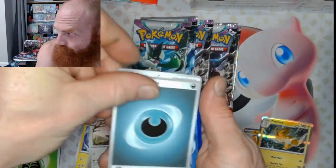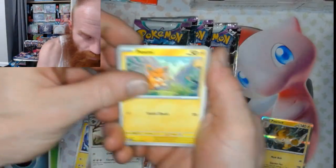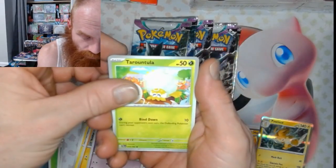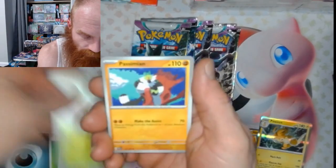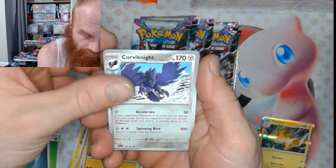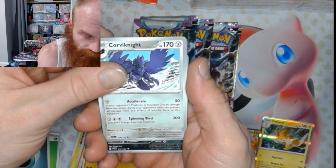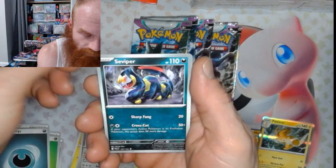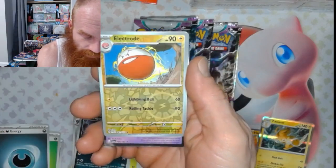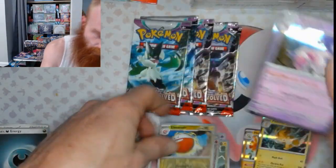Energy Flip, Darkness. All right, we got a Palmy, a Larvitar, Sandygast, Tarantula, Passimian, Corvonite, Seviper, Pyroar Reverse, Electrode Reverse, and a Tinkerton Holo.